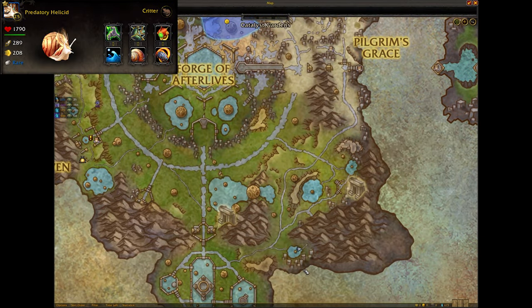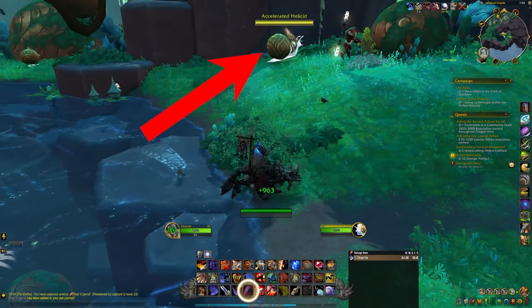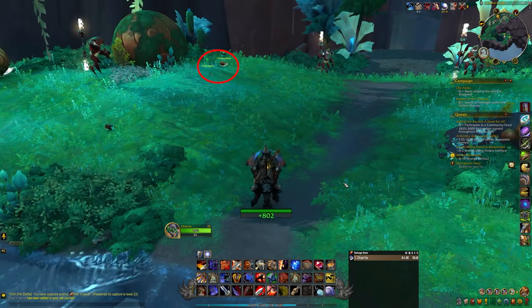The predatory helicid is located in the Shadowlands zone of Xerath Mortis near a pond in the southeast area of the zone. The pond is really small, so look for the large helicid snails in the area to know you're in the right spot.